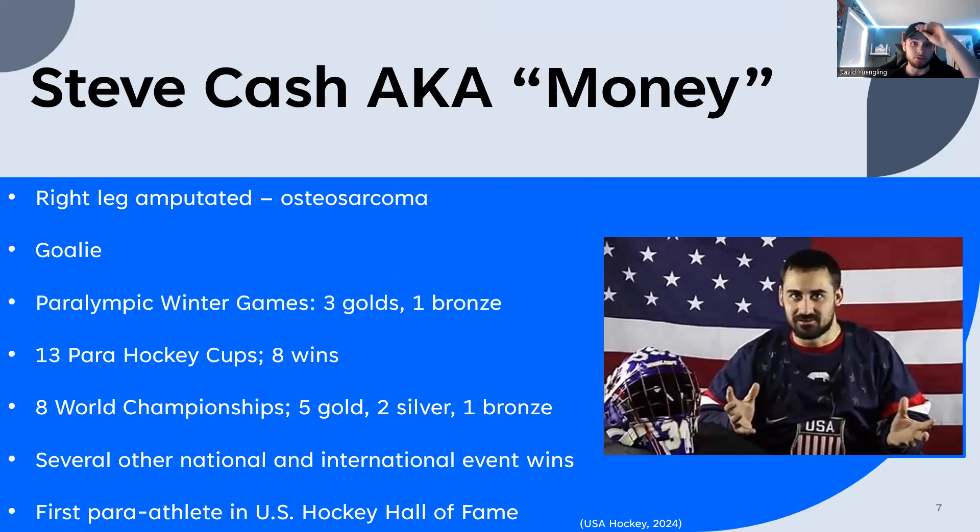The player I chose to study was Steve Cash, also known as Money. He had his right leg amputated at three years old due to osteosarcoma, a form of cancer. He was a goalie — a pretty remarkable one. He is the first para-athlete in the U.S. Hockey Hall of Fame — actually the first athlete ever inducted. He has three gold medals and one bronze medal, 13 para-hockey cups with eight wins, eight world championships with five golds, two silvers, and a bronze, plus several other national and international events.